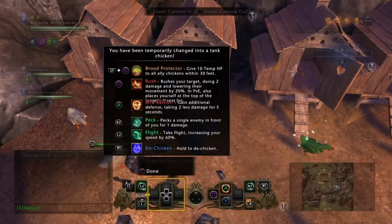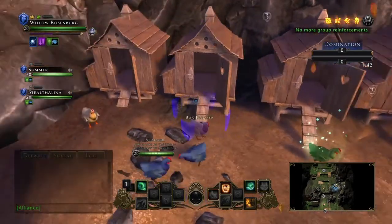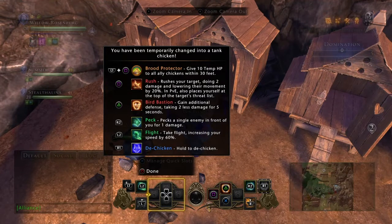Then you've got the tank chicken — Box Blocker, that's what it's called. Box Blocker has the daily Brood Protector, which gives 10 HP to all allied chickens within 30 feet. Then Square is Rush — rushes your target doing 2 damage and lowering their movement by 20%. Triangle is Bird Bastion — gain additional defence, taking 2 less damage for 5 seconds. R2 is Peck — pecks a single enemy in front of you for 1 damage. So the Basic Bock has 2 damage on their peck whereas the tank's peck is only 1. And L2 is Flight — pretty much all of them have Flight for L2.